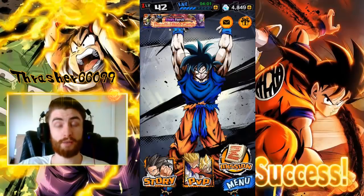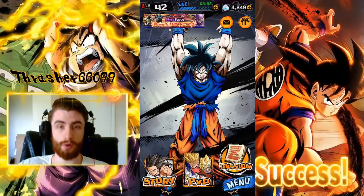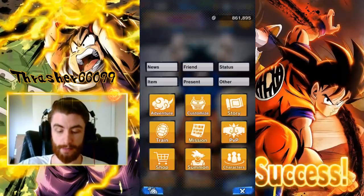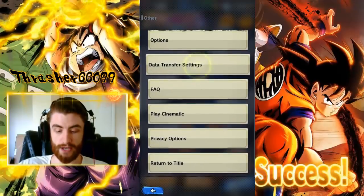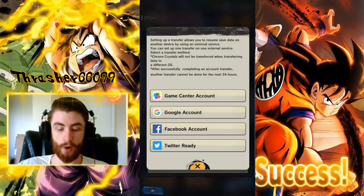The first thing we should do is talk about how to transfer your account. The easiest way to do it is you click menu and then you go to Other, then you go to Data Transfer Settings. There are four options here: Game Center account, Google account, Facebook account, and Twitter.